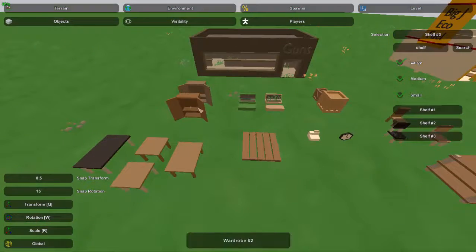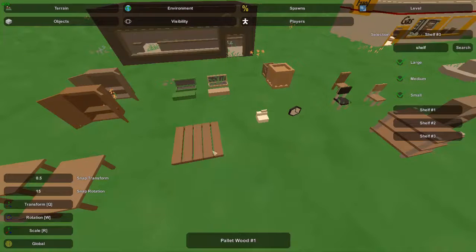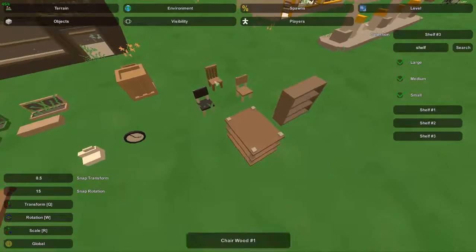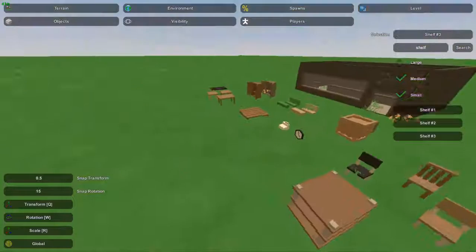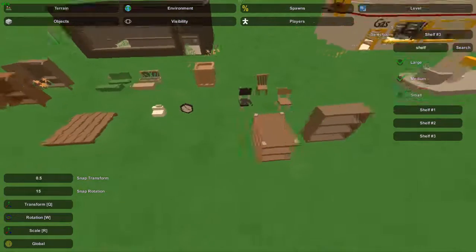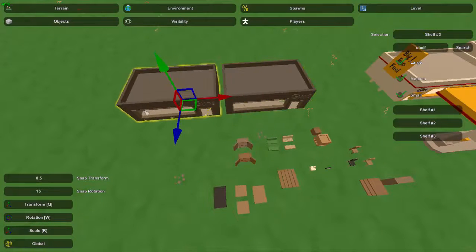One type uses a lot of crates, and others use tables, wardrobes, and shelves. Besides that, we've got wardrobes — generally used just as decoration. Tables are an option, not generally used. Wood pallets — usually you see one or two leaning up against the wall. A register, a clock — those are just basic decoration. Chairs possibly for behind the counter, and then also these two shelf types. I did leave out shelf number two because it doesn't really look right inside a gun shop.